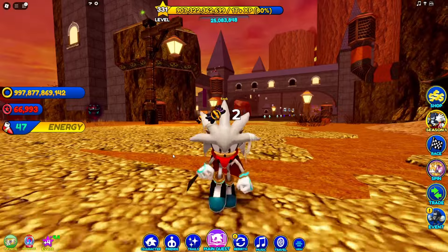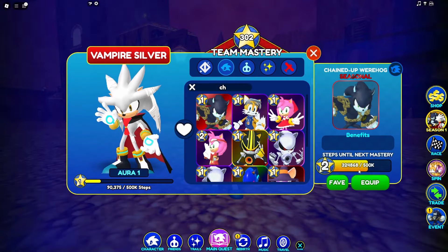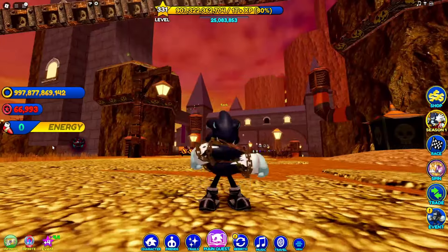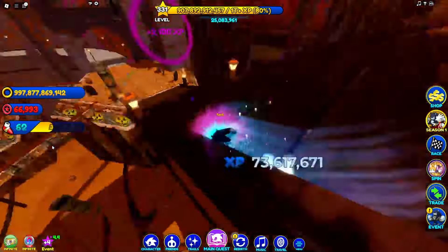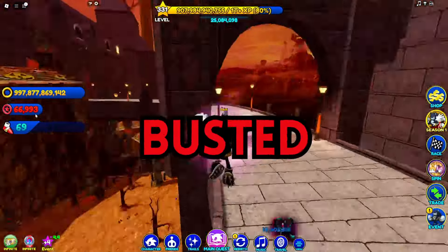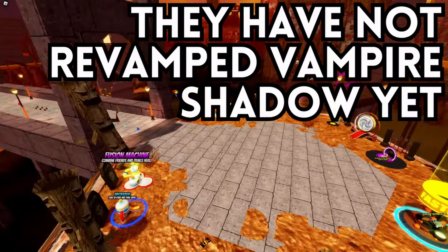Myth number five: the Chained Werehog has new animations. Typing in chain, here's the Chained Werehog. Running around - yeah, these look like the same animations from the normal Werehog. They may have a different boost trail, but the animations are exactly the same. This myth is busted.